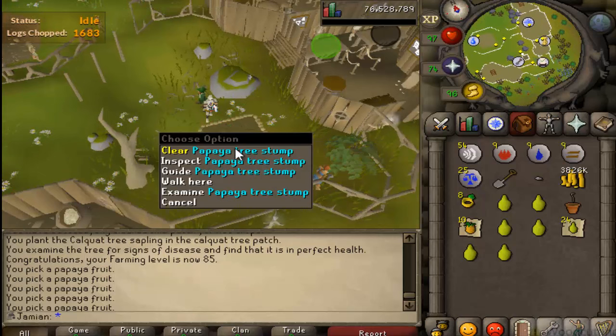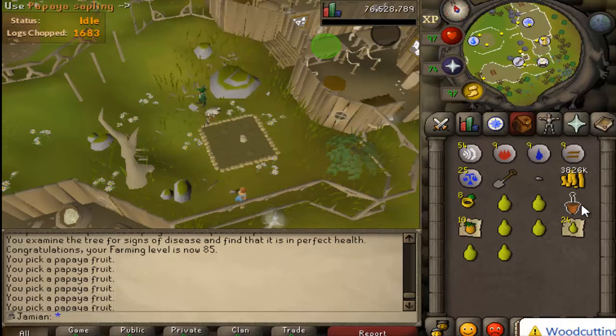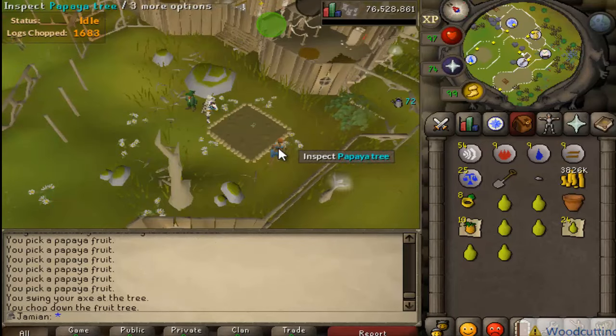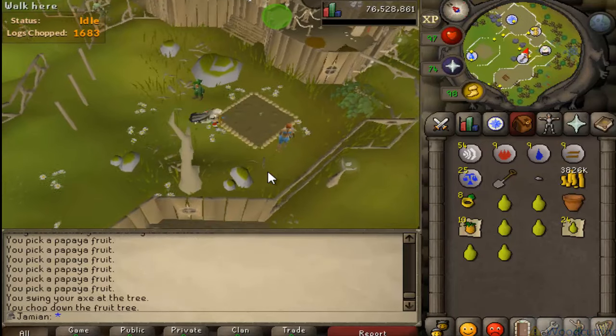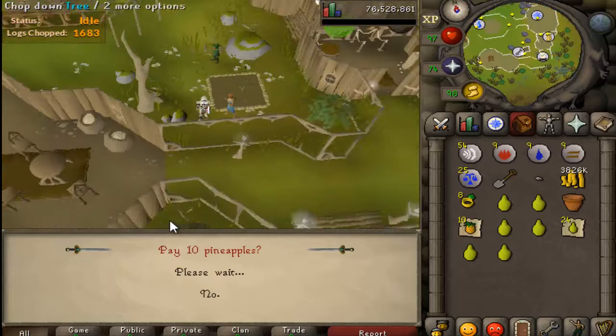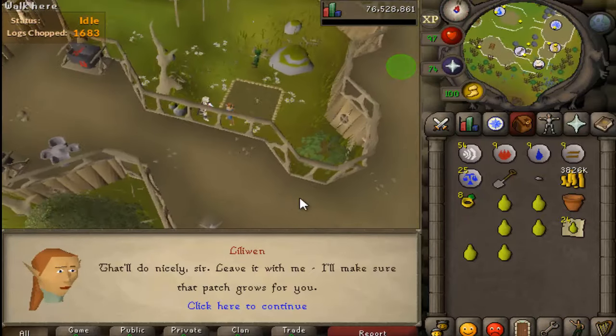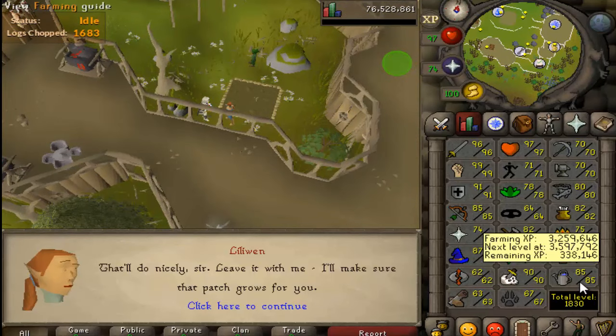I really need to start doing Zulrah because Zulrah drops coconuts, and with all those coconuts I can plant some of my magic trees. I actually have like 12 magic trees in the bank but I don't really want to risk them diseasing. Eventually I'd like to get farming 99 at some point - that is one of my goals.